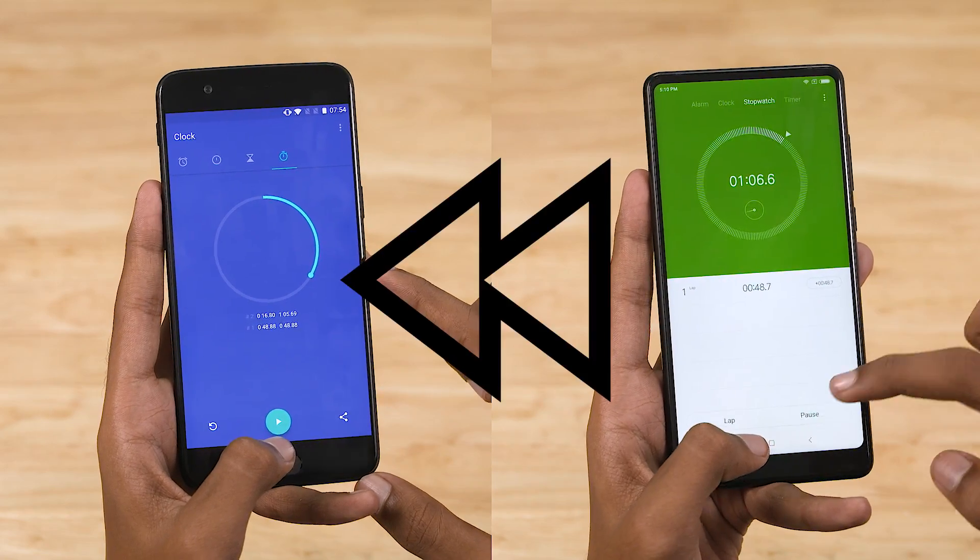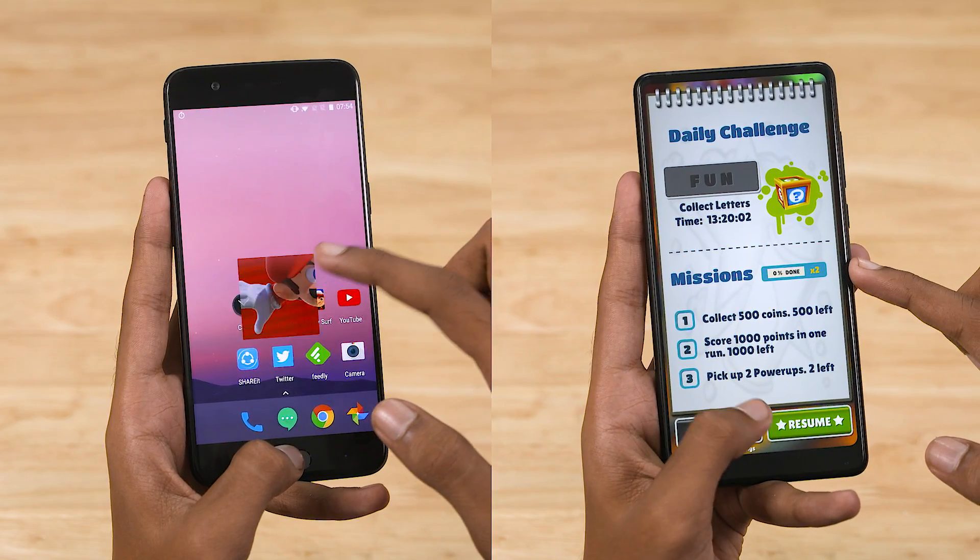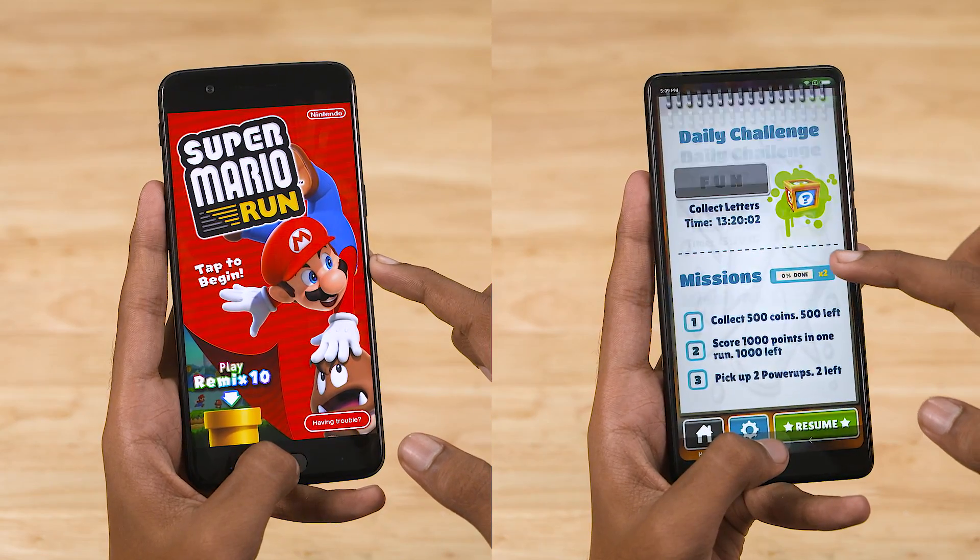You could kinda call this a tie, because with Subway Surfers we had to swipe up to access the navigation bar, and that slowed the Mi Mix 2 down a bit. Till then they were neck and neck.